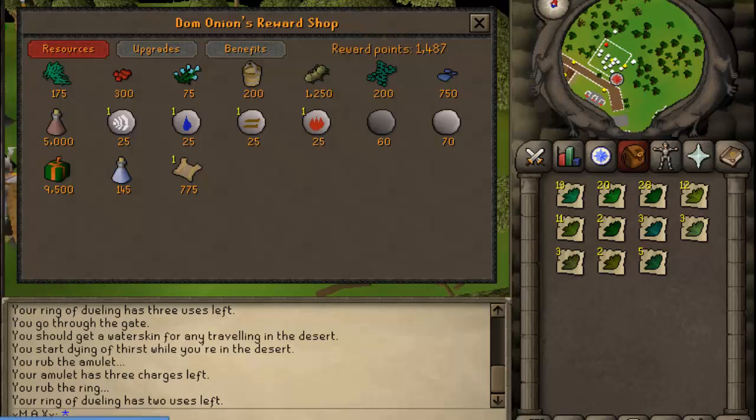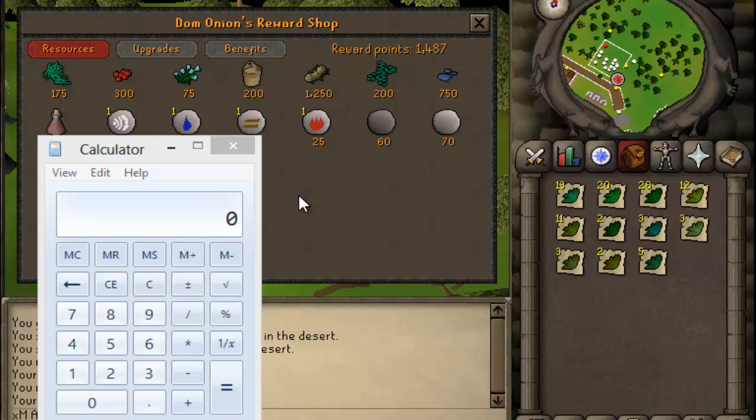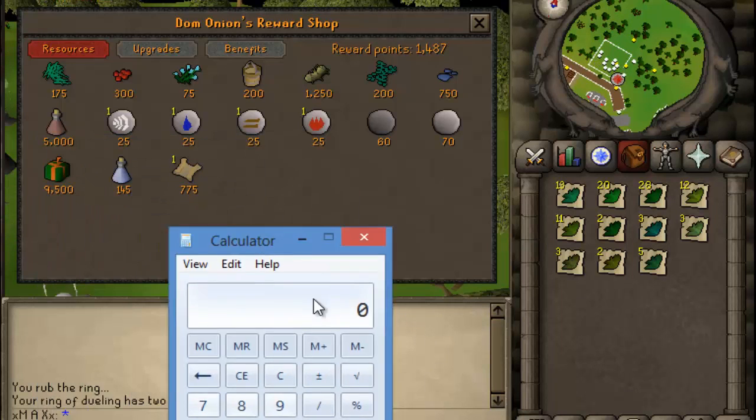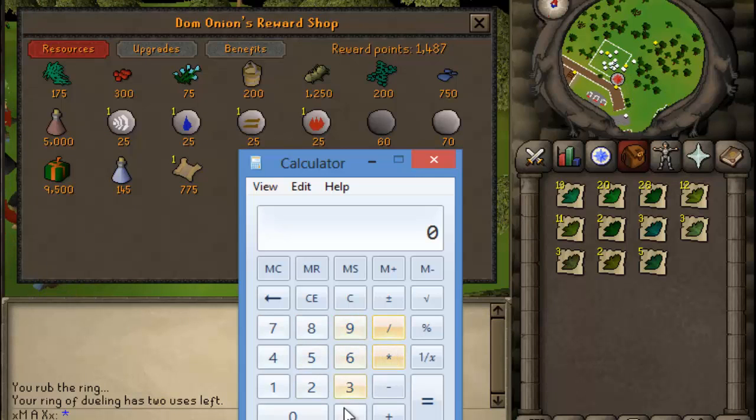Okay, we're back at the rewards chest — let me pull the calculator up. We have pure essence — let's try that out. So 95,000 points divided by 70 is 1,357, times about 50 GP each — that's only 67k there. Let's try something else. A vial of water costs 145 points each and they cost 100 gold each roughly. So 95,000 divided by 145 is 655, times 100 gold — yeah, that's about 65k. So they're pretty consistent so far.